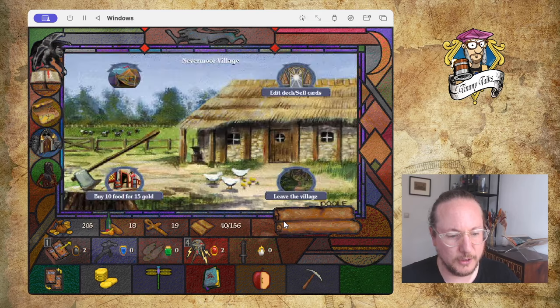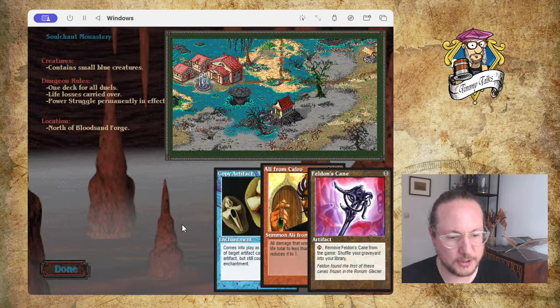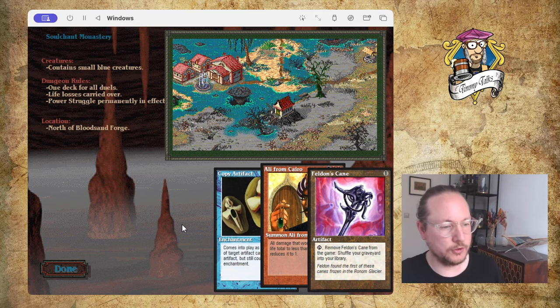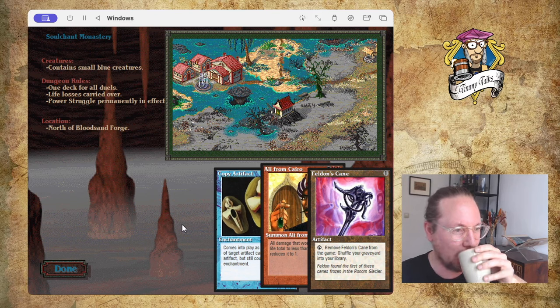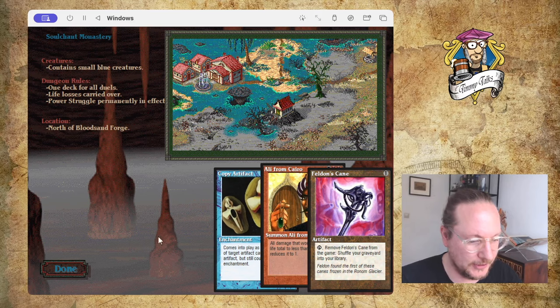There's a nice little dungeon nearby called the Soul Chant Monastery. It contains small blue creatures, one deck for all duels, and life loss carried over, with a Power Struggle effect. I'm not going to do that dungeon now — I cannot take a Power Struggle at the moment. I had a bit of a power struggle myself yesterday, so I need to take it easy.